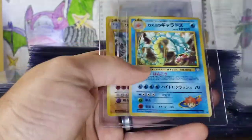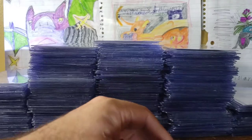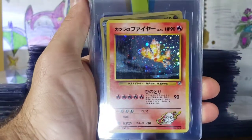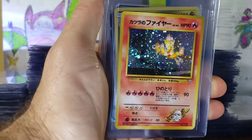Rocket's Hitmonchan, holographic. Misty's Gyarados. Giovanni's Machamp in another language. Regular Giovanni's Machamp, holographic. Blaine's Moltres with a swirl coming out of the wing — looks sick.